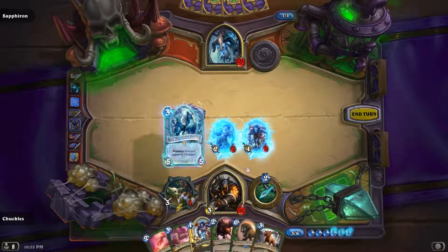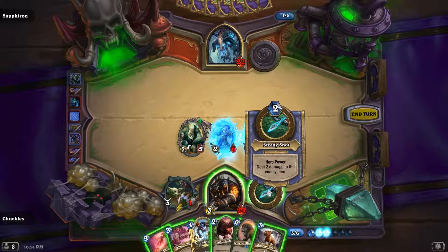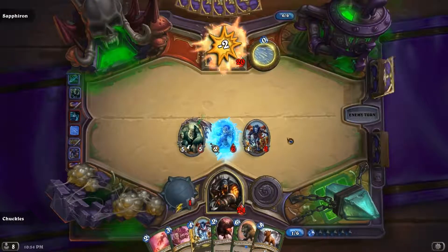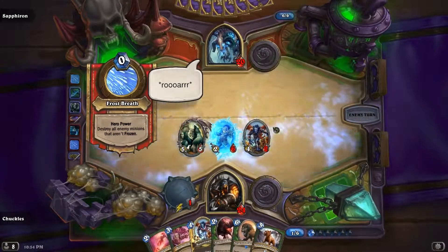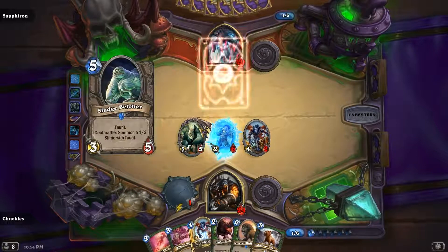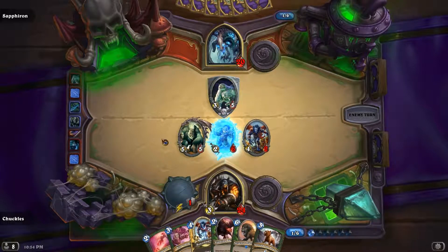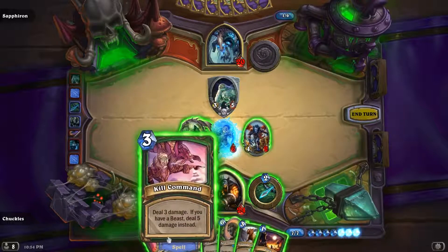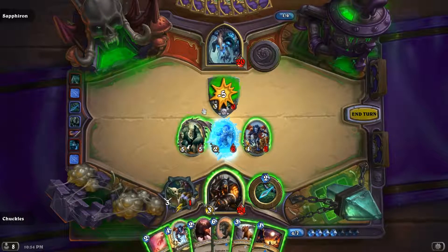Let's go ahead and put King Mukla in play — 'Come at me, bro.' He gets two bananas, but what do I care? Hero power, call it a turn. Frostbreath isn't gonna hurt these two — Sludge Belcher, I'm more than likely gonna Kill Command. Let's do that — Kill Command him. That's gonna pop a one-two.